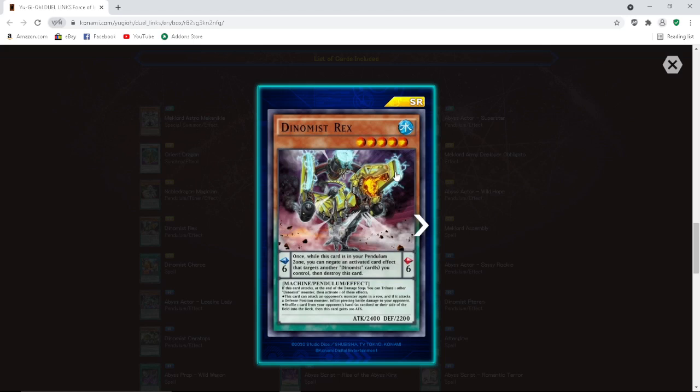Dynamis Rex — Level 5 pendulum, Scale 6. Pendulum effect: once while this card is in your pendulum zone, you can negate an activated card effect that targets another Dynamis card you control, then destroy this card. Monster effect: if this card attacks, at the end of the damage step you can tribute one other Dynamis monster to activate one of these effects — this card can attack an opponent's monster again in a row and if it attacks a defense position monster it deals piercing damage — or shuffle one card from your opponent's hand at random or from their side of the field into the deck. This card doesn't target. Broken card.